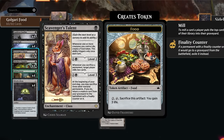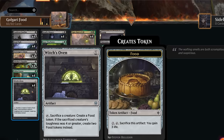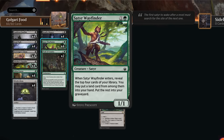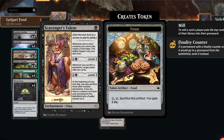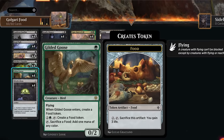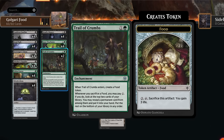Rounding out the deck: Stitcher Supplier mills three when it enters and dies, and we can also sacrifice it to Witch's Oven, which is tailor-made for Cauldron Familiar to keep bringing it back and making food tokens. Satyr Wayfinder mills four cards on entry and is still a creature we can sacrifice. Deadly Dispute draws two cards and makes a treasure token — another permanent we can sacrifice to enable level two on Scavenger's Talent to mill two additional cards. Gilded Goose can sacrifice food to make mana and ramp out Igra ahead of schedule.